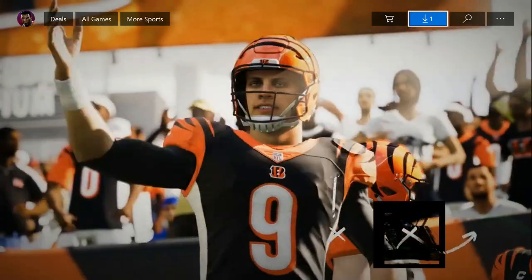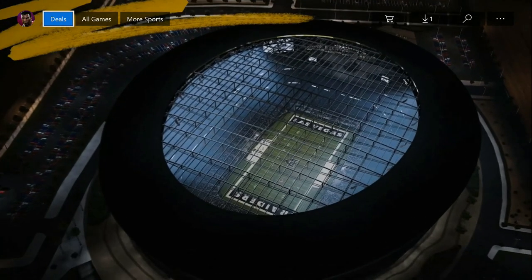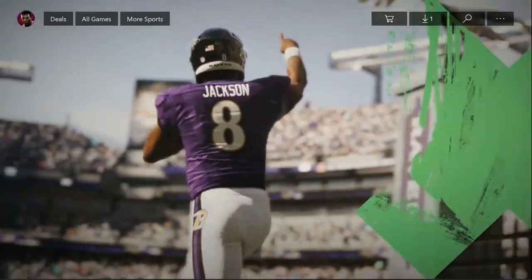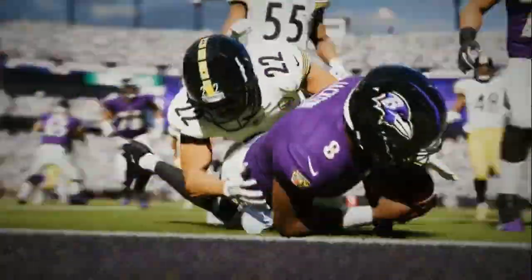Now, I'm not sure if it works on the other versions, but if you do exactly like I'm telling you, go to the standard edition. Then you want to go down where it says pre-order now. It don't matter if you pre-ordered or not — go down to where it says pre-order now. Pause the video, drop a like, go back and re-watch whatever you have to.